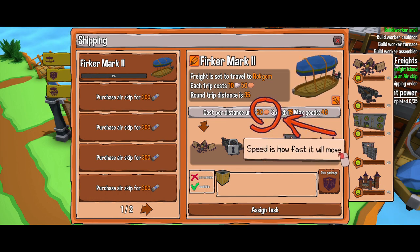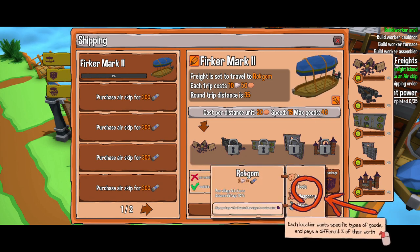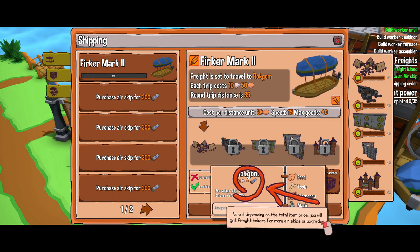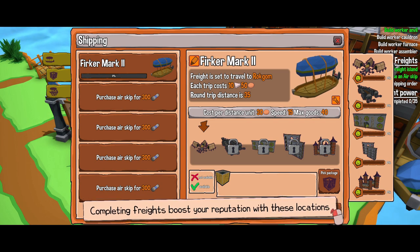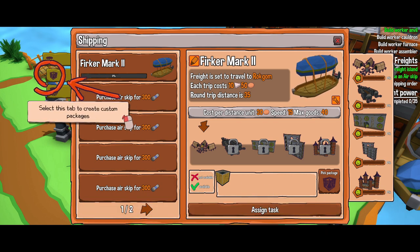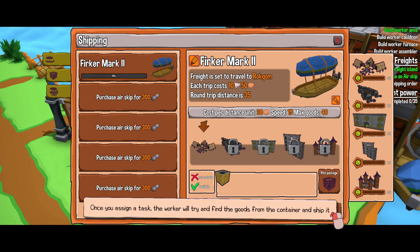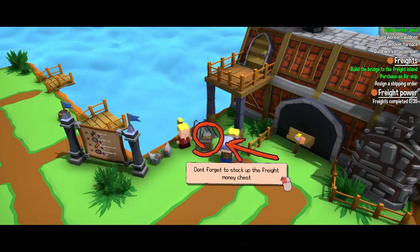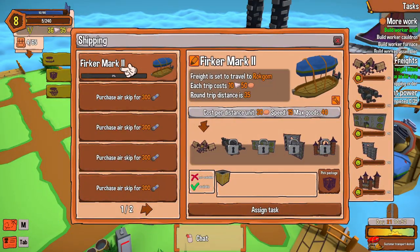Congratulations on purchasing your first airship! Each freight has three specific stats: cost per distance, speed — how fast it moves — and maximum goods — how many you can carry at once. There are five different locations you can ship to, unlocking as you progress. Each location wants specific types of goods and pays different percentages of their worth. You earn freight tokens for more airships or upgrades.